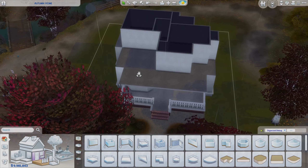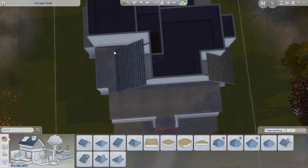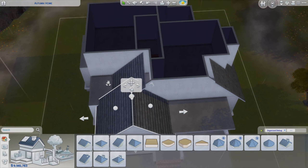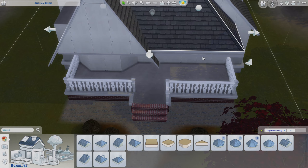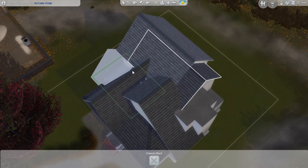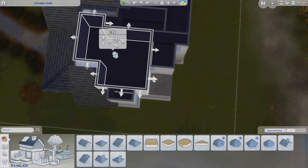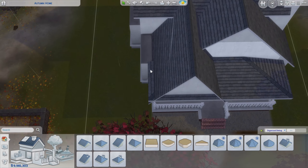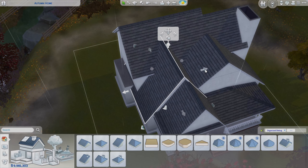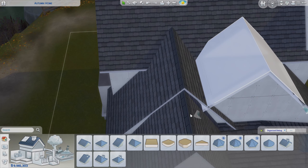I've turned this into a gorgeous two bedroom family home. It proved to be challenging - you'll see my struggles right here with the roof. We have a front porch, which is probably more traditional for an American style home, and it was really difficult to get the whole roof right. It goes backwards and forwards but eventually we get to something that works quite well.